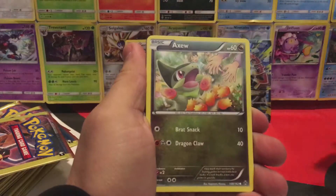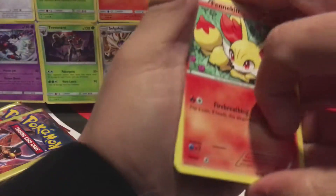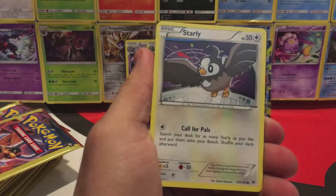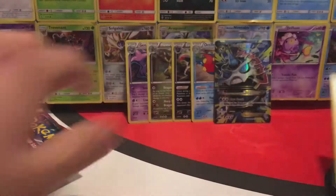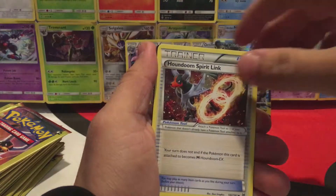Third pack — we have a Remory, Axio, and a Heavy Ball. Next pack: Fennekin, Starly, and a Super Rod. Then we have a Meowth, Ghastly, and a Houndoom Spirit Link.